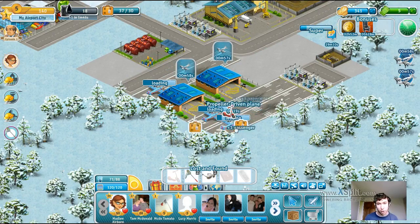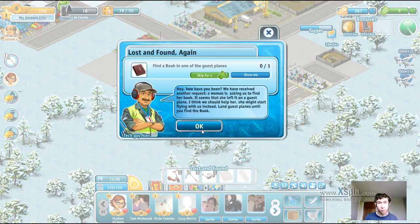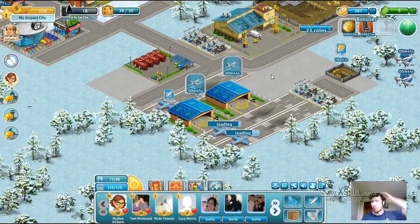Right, looks like we found the scooter at last — blimey, there we go, finally got the scooter. Now we need the book. I think we'll keep these planes for now. Although when the control tower's finished, we can build more hangars, which does help.